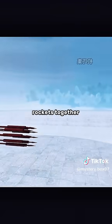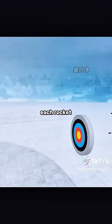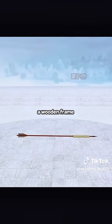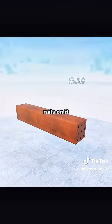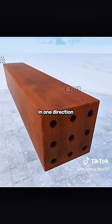However, after tying many rockets together to launch, they fly in a mess. In order to ensure that each rocket has a stable flight trajectory, you designed a wooden frame with straight rails on it. The rockets are fixed in the rails, ensuring that they can only fly in one direction.